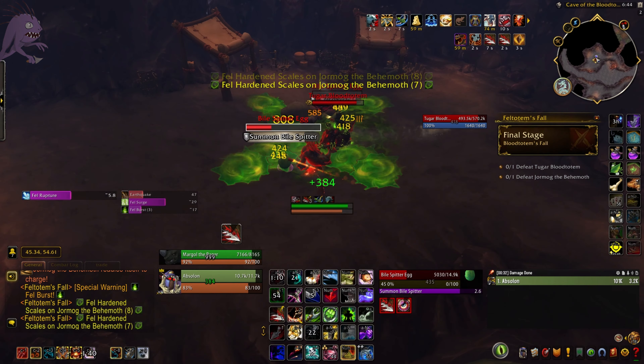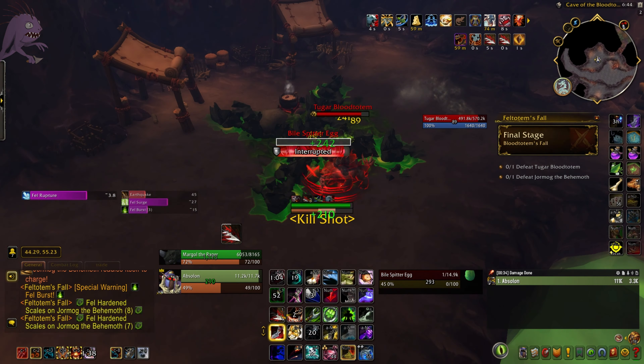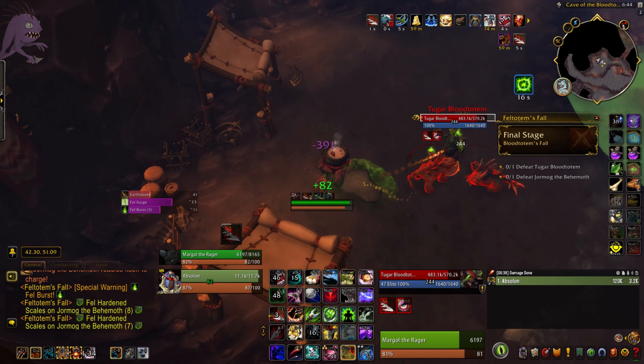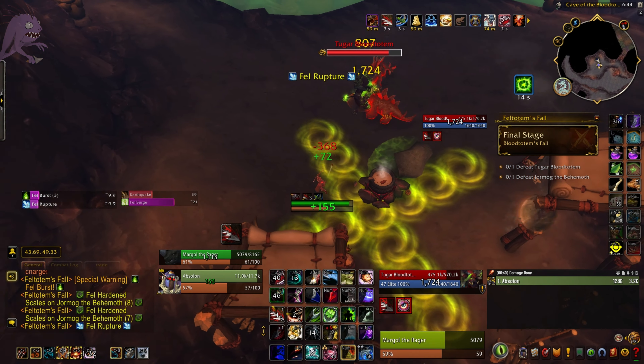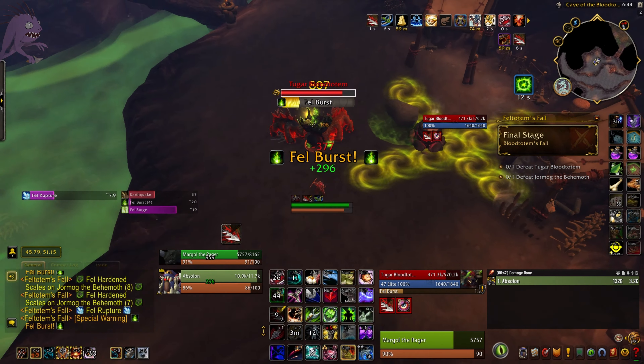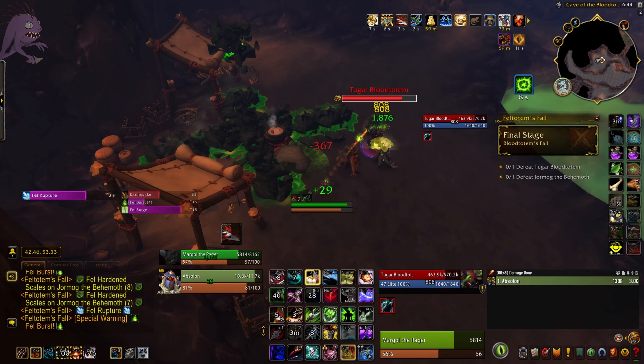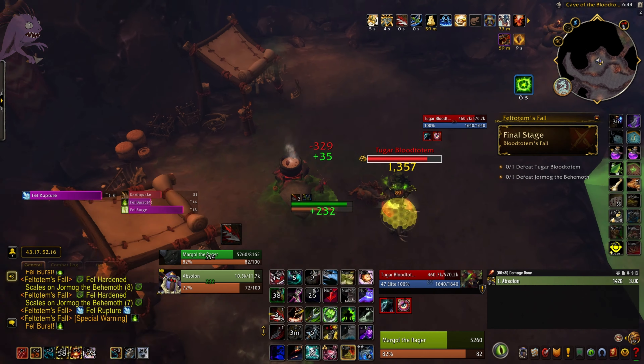Now these Bile Spitter eggs come up. This is the one piece of gear I'm going to recommend: the Ravage Seed Pod. It's a trinket on a 1-minute cooldown and it's perfect for managing those. Every time they come up, you walk over them, use the trinket — it drops a desecrated area, gives you leech if you stand in it, and does great AOE damage.